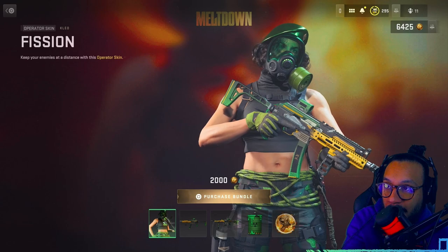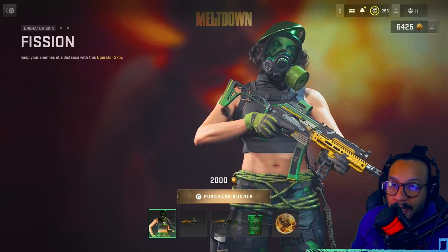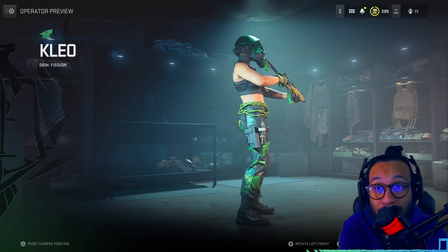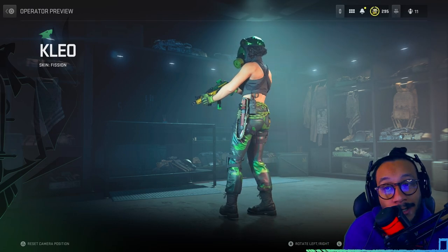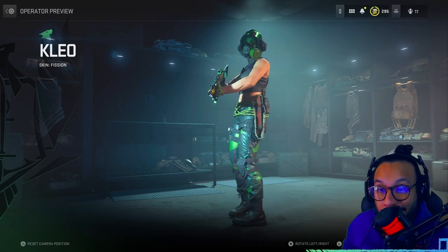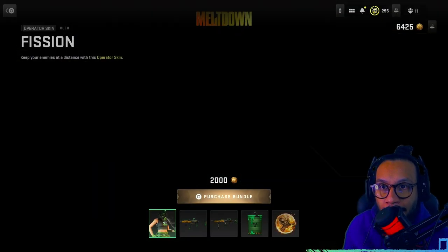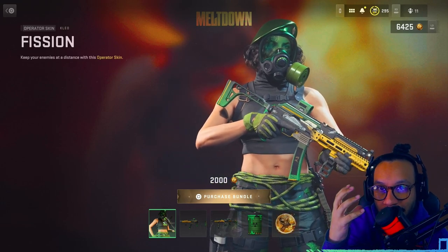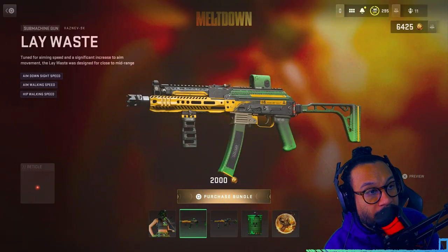First up, we get the Fission operator skin for Clio. Let's give her a 360 look. I'm digging the green — you guys know green is my favorite color. The black and green combo is great. The boots are nice, and the mask has that greenish glow to it, like chemicals are on it. That's not bad.